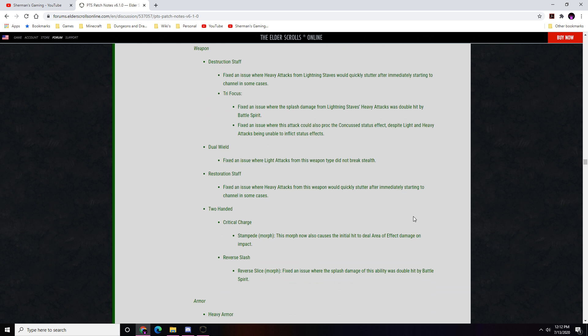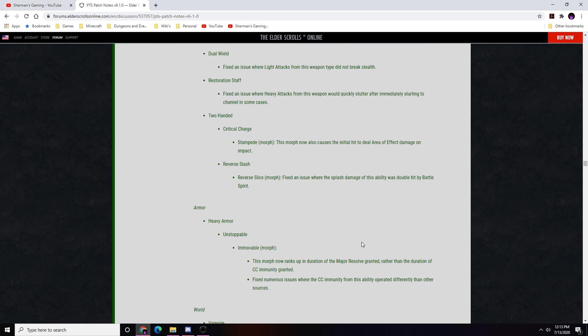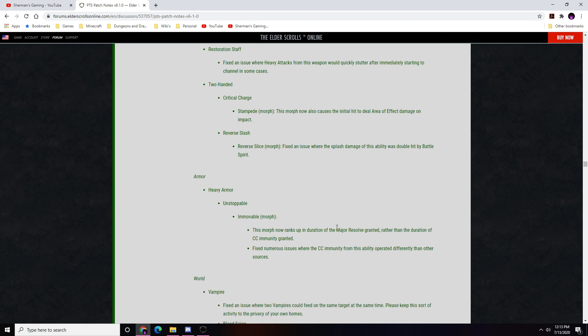Two-Handed — Critical Charge/Stampede morph now also causes the initial hit to deal area-of-effect damage on impact — awesome. Reverse Slash: fixed an issue where splash damage was double-hit by Battle Spirit. Heavy Armor — Unstoppable/Immovable morph now ranks up in duration of Major Resolve granted rather than CC immunity duration, and fixed numerous issues where CC immunity operated differently than other sources.